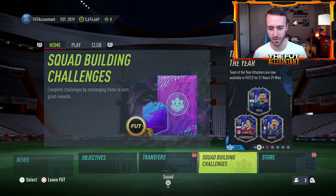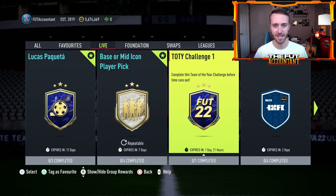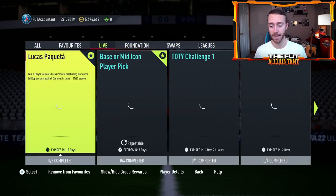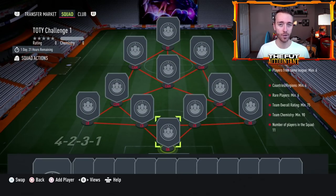If you have less than 100,000 coins, one thing that's going to be very profitable during this promo are the Team of the Year challenge SBCs and League SBCs, because these are some of the ways that every single day people are getting packs trying to pack Team of the Year cards. We're getting a brand new Team of the Year challenge SBC every day, which means there are going to be an insane amount of trading opportunities with non-rare golds, bronzes, and silvers. This SBC requires 90 chemistry — that's going to make some cards move on the market.